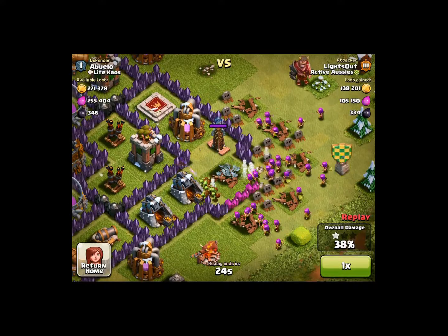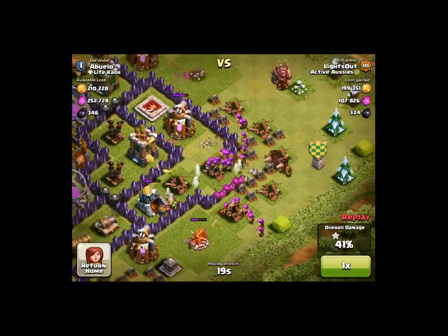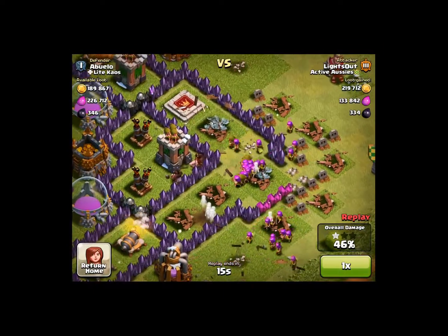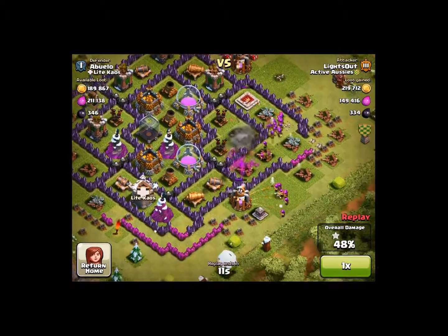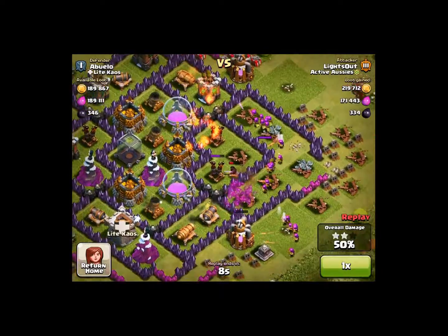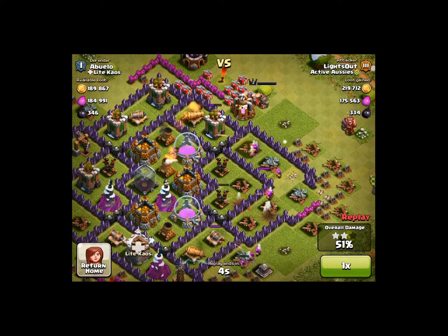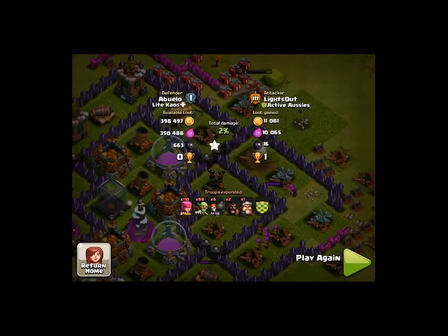I spread all my archers and put my clan castle troops out to get everything. There was a wallbreaker in my clan castle — I don't know who donated that — but it killed itself on a spring trap, so no big deal. I placed my king up by the elixir storage and right as he destroys that building, I quit. That's it — thanks for watching and subscribe!